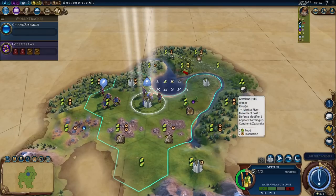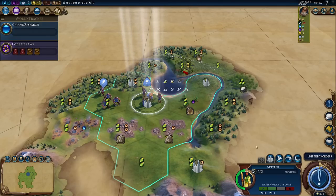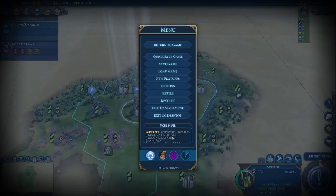Hey everyone, welcome to a new game. Today we're playing Pericles. He's the next one in our A to Z series, playing all the leaders through in alphabetical order. We have a few mods on, we'll just sort of scroll through these mods here, and that about covers it.